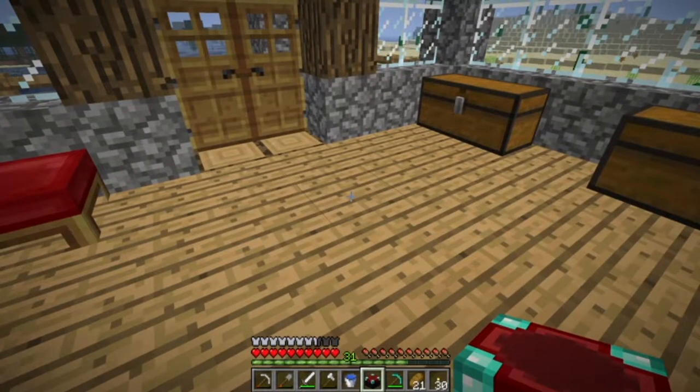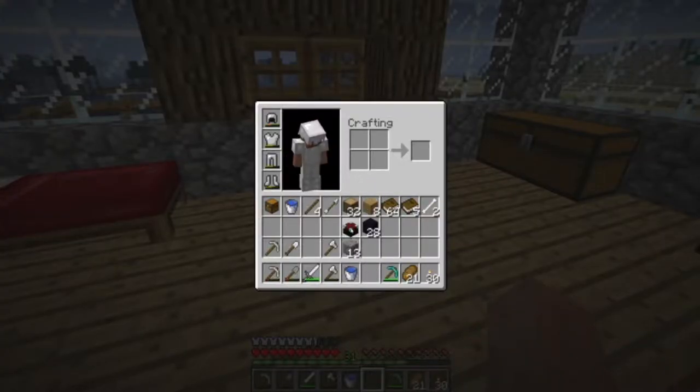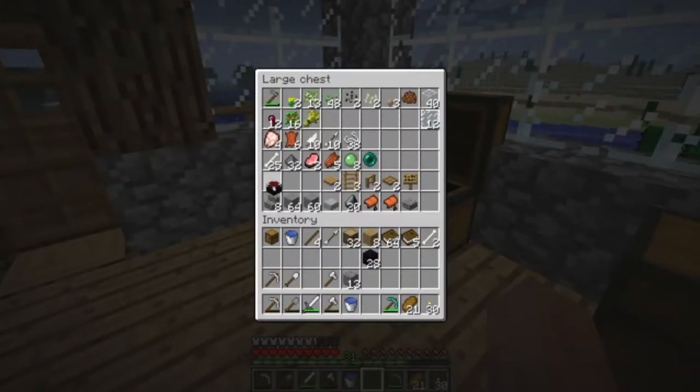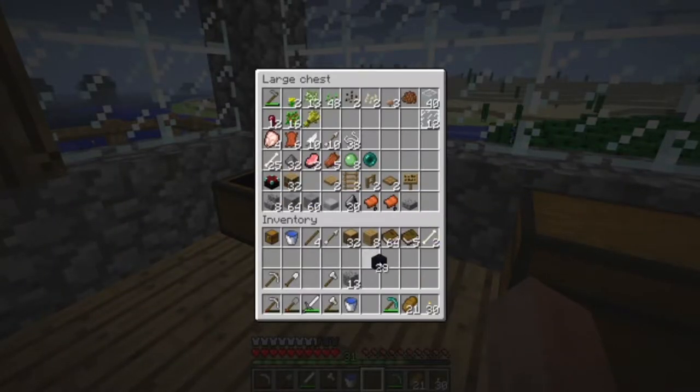I'm not going to place it down yet because I have a feeling you can't pick it back up again. I could be completely wrong — I know in later versions you can pick it up, but I think here you couldn't. We'll have a look in depth at what that enchantment table actually does. I'll put our bookshelves and obsidian in storage so we're all ready for the enchanting itself.